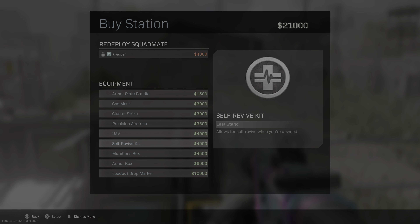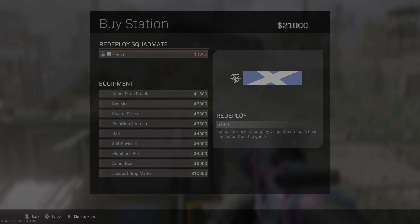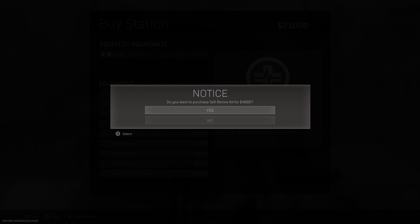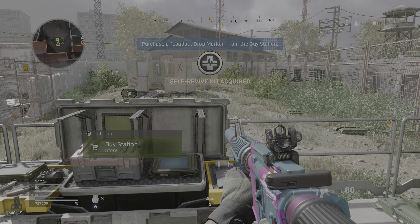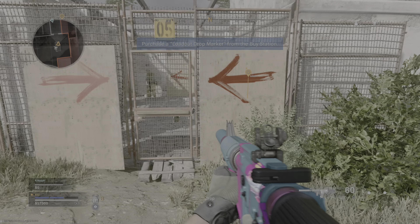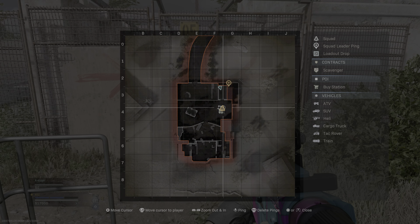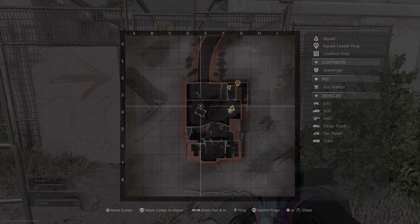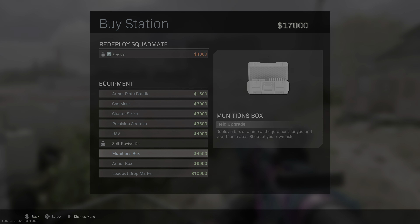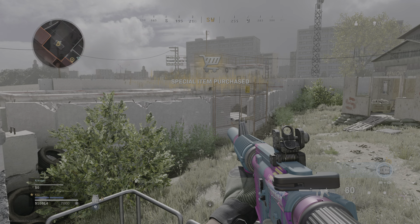Purchase a loadout drop marker. Grab a loadout drop marker from the buy station and use the buy station to buy one. Nicely done.